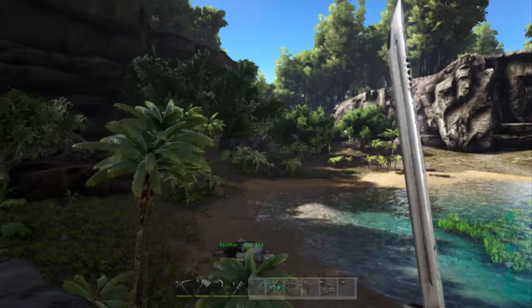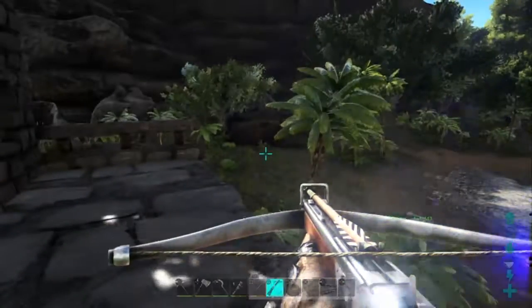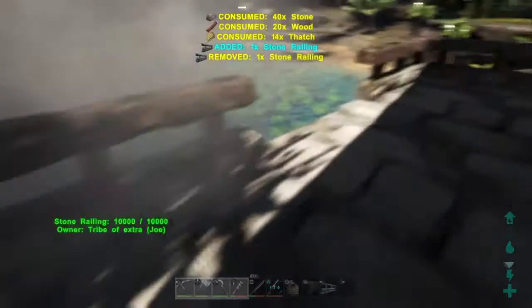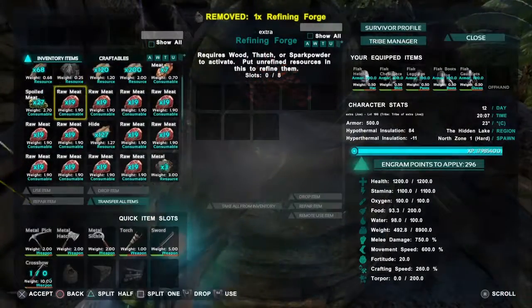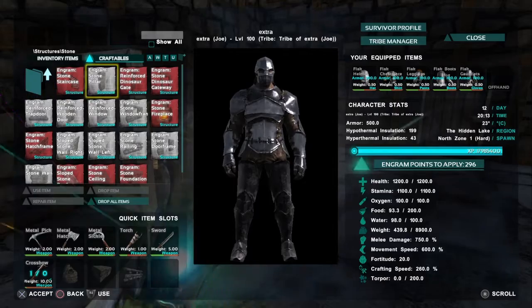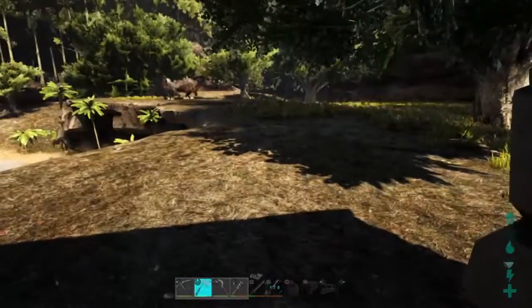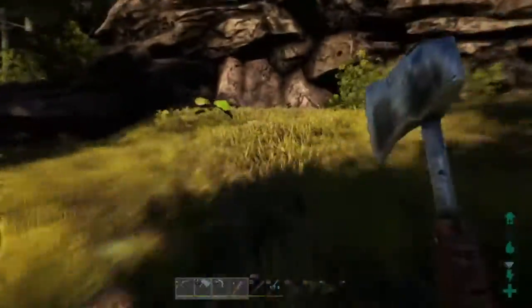I see what I thought was a Carno over there in the distance, but it's a parasaur — it flipped out. Putting the finishing touches on my house here; this is where I'm gonna be staying, starting a new life, building my new military base with all my animals and things. I'm setting the refining forge out and throwing my three metal in it — it's pitiful, we're gonna have to get some more metal. We need to build a door frame and a door, but the house is basically done now.